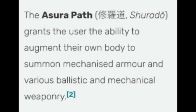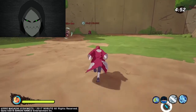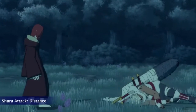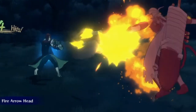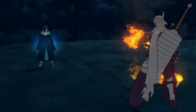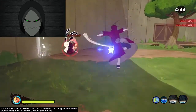I googled it and it came up as the Asura Path. The Narutopedia website describes the Asura Path as granting the user the ability to augment their own body to summon mechanized armor and various ballistic and mechanical weaponry. For number 1, possibly this jutsu uses the Shara attack — a cannon that forms from his hand and forearm to shoot a chakra blast at your target. Number 2 could use the Fire Arrowhead Jutsu, shooting a couple of missiles from his hand and forearm to track and hit your target. Or number 3, using both together — one on each arm — and firing them at the same time.